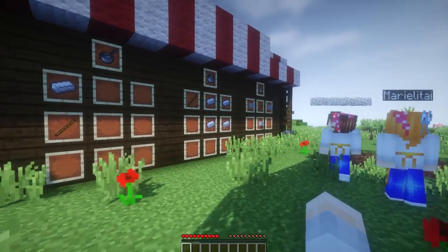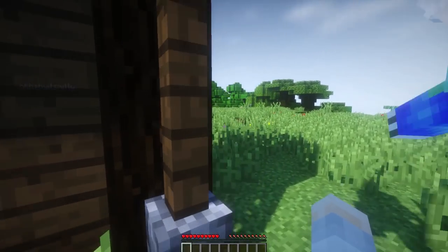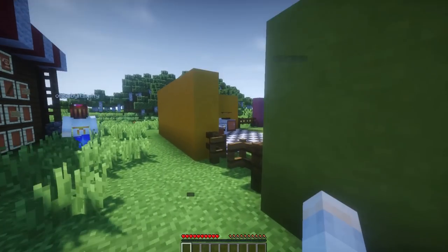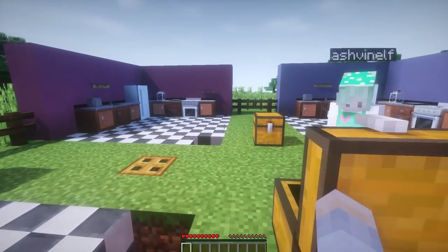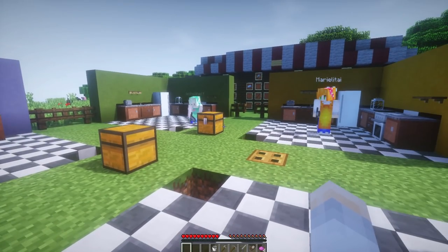Oh, awesome! There's a flying pan. So we need a lot of iron — I didn't think about that. And then in our chest over here, I gave everyone some starter tools and stuff so we can take those right now. I just marked it with the colors because I thought that would be cute. I took the wrong one. So we've got everything.